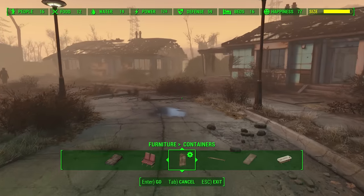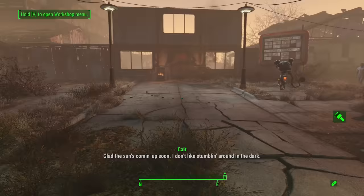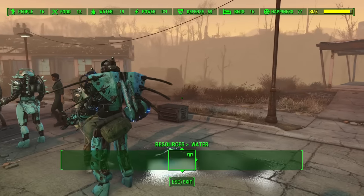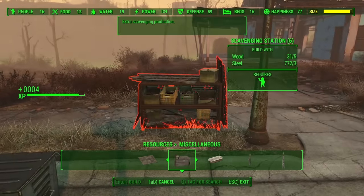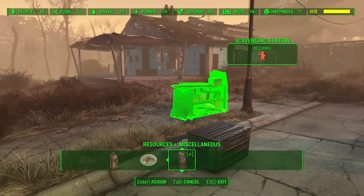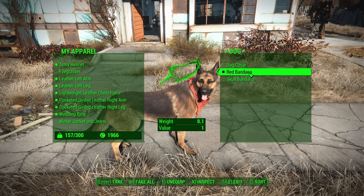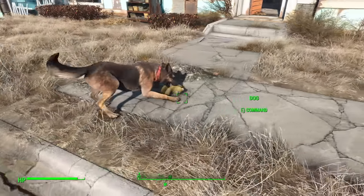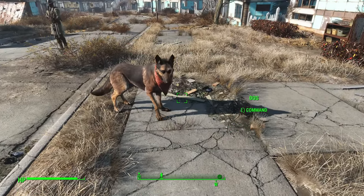You'll collect a ton of companions throughout your playthrough. If you assign them to a settlement, make sure you assign them to a task — like scavenging at a scavenging station to generate more junk for you. Dogmeat is definitely the best companion: you can dress him up with collars, bandanas, armor, and goggles, and if you put a teddy bear in his inventory he'll get an extra idle animation where he actually plays with the teddy bear when you're not traveling.